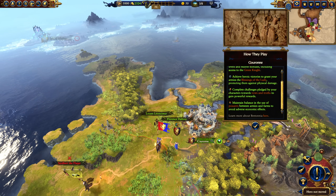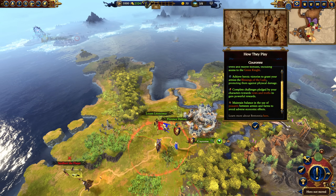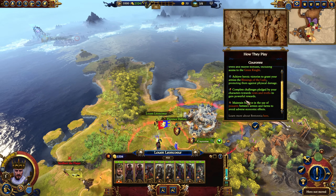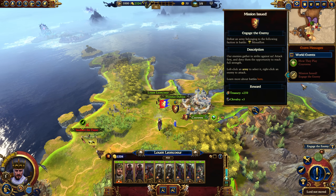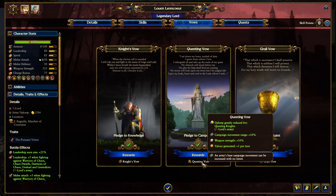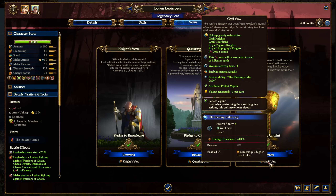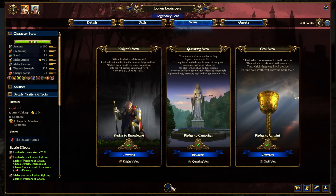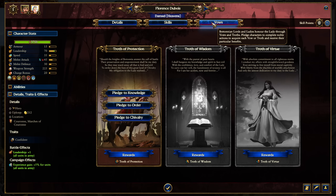We achieve heroic victories to gain Blessings of the Lady which provide protection against physical damage. Complete challenges pledged by your characters towards vows and trots, which have always been around, and gain rewards. Lastly, maintain balance using peasants — oppress them but not too hard or they won't work very well. Louen already has his vows completed so he already has the bonuses, whether stats or access to the various types of knights.